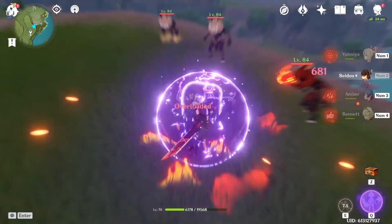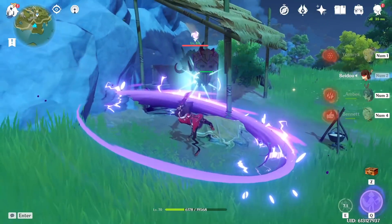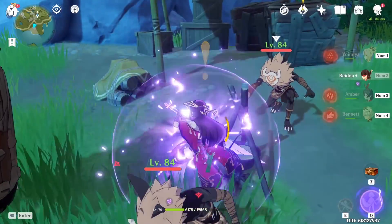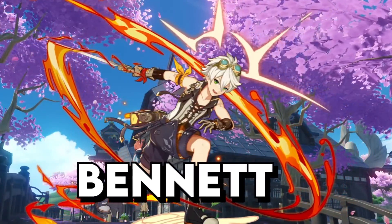Activate Amber's counter by setting the grass on fire, since sometimes the enemies are too slow or just don't want to attack. You can also just wait for enemies to set the grass on fire, which is sadly sometimes better.